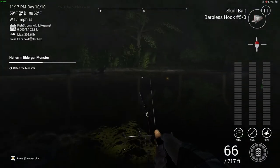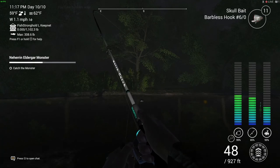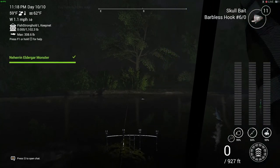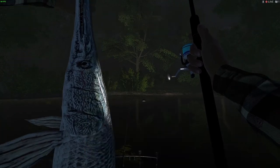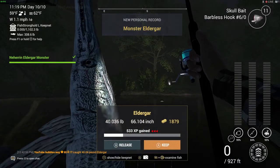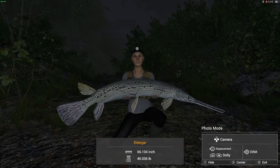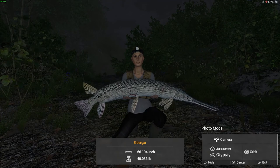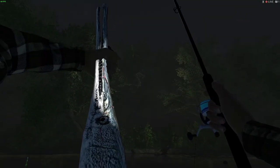This is where I actually get hooked up — 11:17 PM at night. I will set the location marker. This was on the skull bait; you have to use a float rod or a telescopic match rod, with a barbless hook size 6. It doesn't have to be barbless as long as it's a size 6/0. It doesn't matter if you don't have the exact same rod as me — as long as you've got the same hook, same bait, and you're fishing in the same location, you'll catch this fish. That fish actually looks really nice.